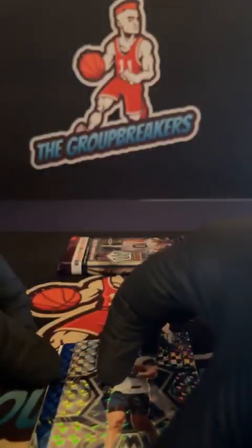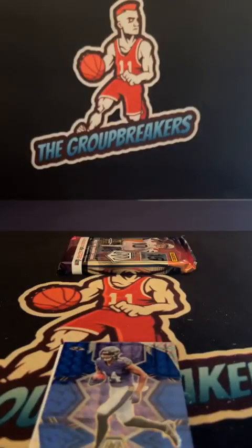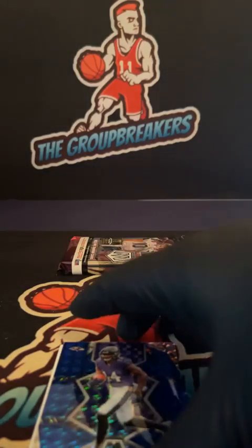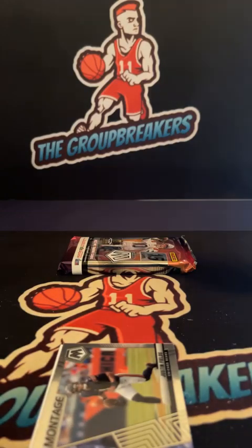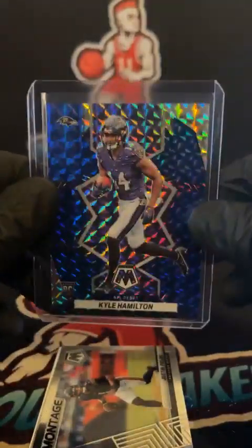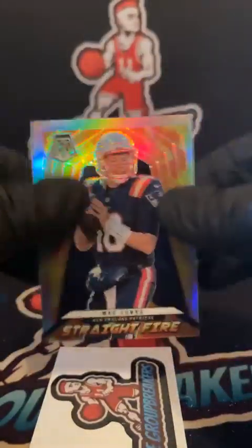Jake Ferguson — it's a rookie behind it — Kyle Hamilton. Ferguson for the Cowboys mosaic. Undefeated in the regular season, see if he does it. Kyle Hamilton 77 of 99, Ravens. Scott — Scott to 99. Jesse Fields and another straight fire of Mac — Mac attack.